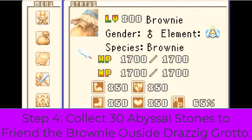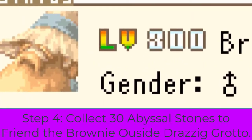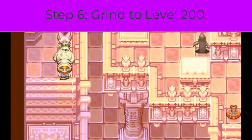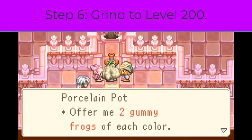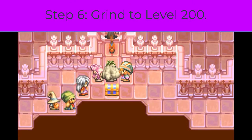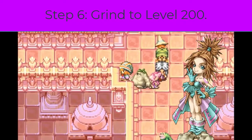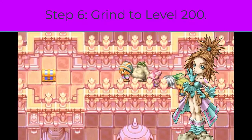Step four: head into the final dungeon and get 30 abyssal stones to friend the brownie on the outside — he's level 300 and he'll help you a lot. Step five: head into the Garo Mistala in the dark realm and select any difficulty. Step six: use that brownie to grind your party members to at least level 200 — I'm not joking, this process will take you weeks. Also choose your party wisely. I recommend having Candy with you because she's fast and will help you in the dark dungeon.